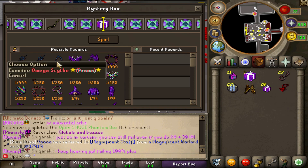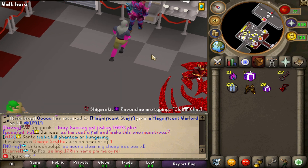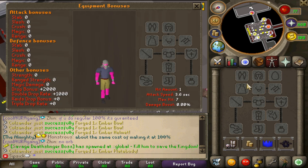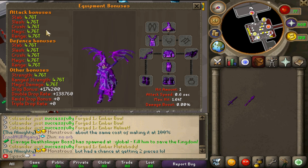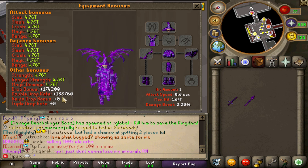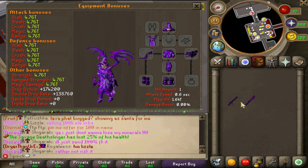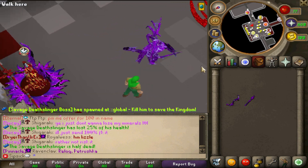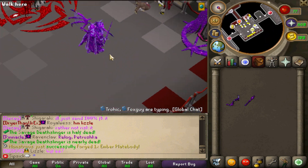From the huge box we got three augmented ones rather than Phantom items unfortunately. But you can also get your Mega Sight promo item and Phantom items and weapons from these - the large boxes are super juicy and definitely worth opening. I do have some connections so let's put on the new armor and check the stats. With the bow equipped our attack bonuses are 4.7 trillion, drop bonus is 174,200, double drop bonus is 138,000, and max hit is 1.6 trillion. Without the bow it's 1.4 trillion - absolutely insane. The armor also looks visually incredible, the texture is out of this world.